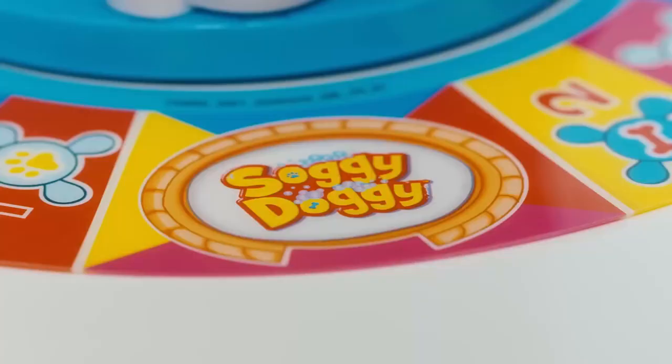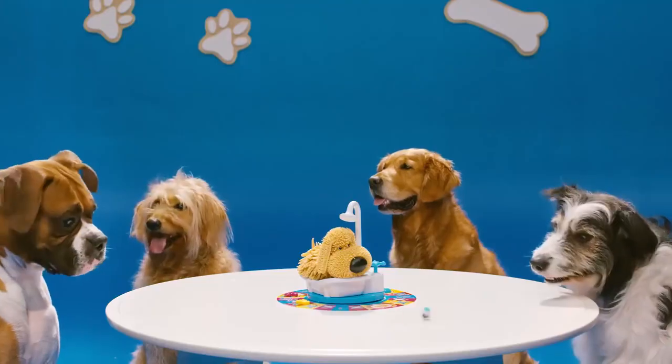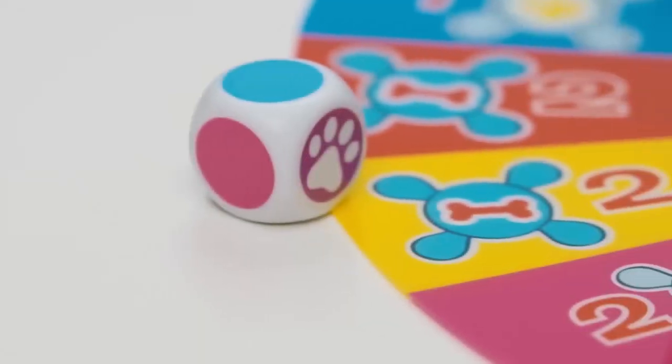Let's play! First, put all your playing pieces in the basket! Youngest player rolls first! Now, move to the space that matches the color you rolled!